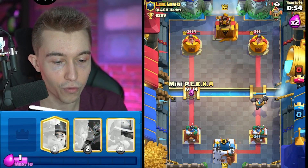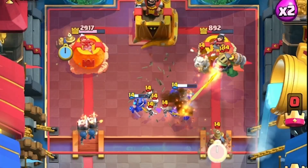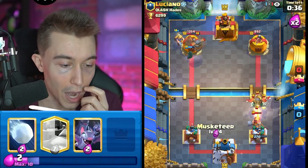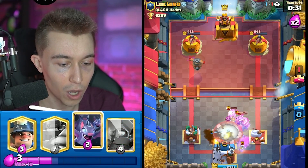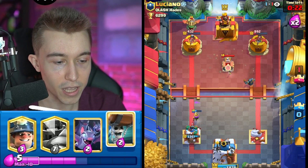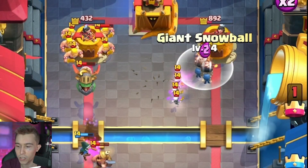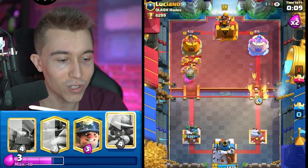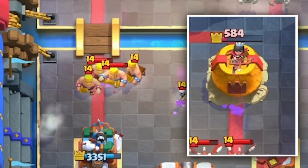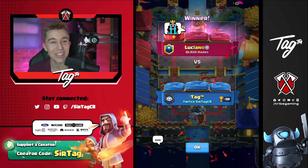Assume he goes in for the Inferno Dragon — we'll go in for a Mini P.E.K.K.A. on the other side. I have to try to take the other tower here because I know I'm almost all in on defense. I'm going to go in for Miner and Wall Breakers when I can afford it. I need that Mini P.E.K.K.A. to be able to kill. I'm going to lose this one too — I think I played it so clean. I'm actually going to lose this game simply because I wasn't able to play against someone with Inferno Dragon countering the Mega Knight, plus Arrows for the Wall Breakers, plus Tombstone to pull the Wall Breakers. And we got BM'd. But honestly guys, I don't think I could have played that any better — it is what it is.